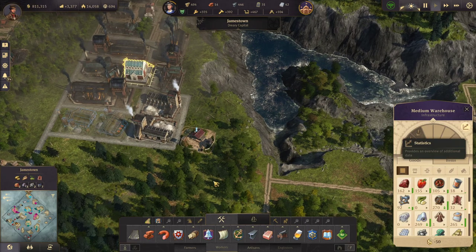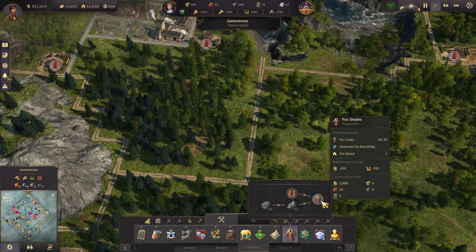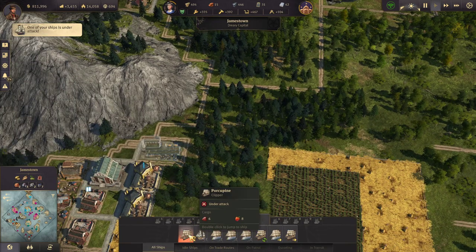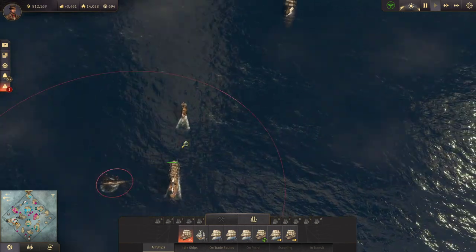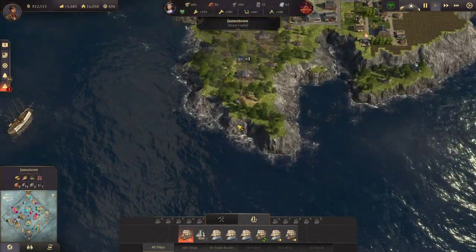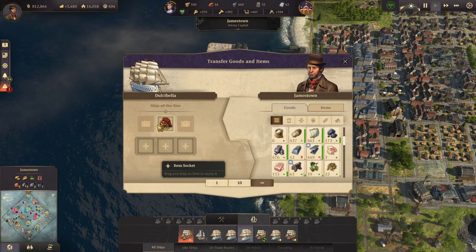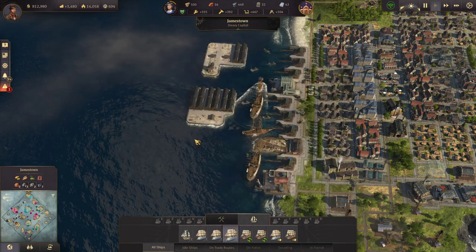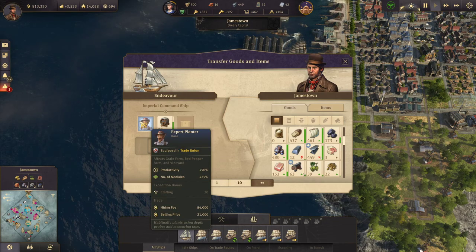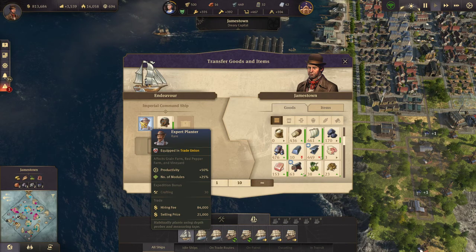Let's check how quickly fur gathers — oh, just one minute. But a fur dealer uses that pretty quickly. Oh — my clipper is under attack! I can fix that — my ship of the line is picking up on that. Let's go ahead and get rid of some stuff in here. Get rid of the rum, get rid of the pirate hat and this stuff too. Oh, I have an expert planter here — grain farm, red pepper farm, and vineyard productivity. That's really nice.